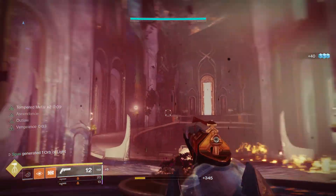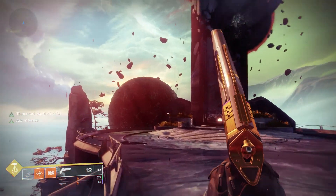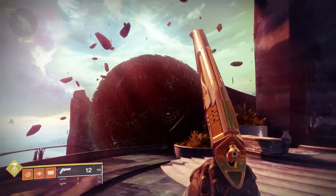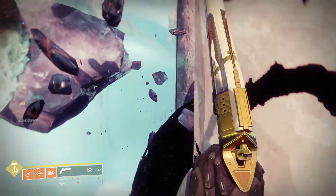So as always, as you guys know, to access the portal for the Ascendant Challenge you must pop a Tincture of Queen's Foil, and that will grant you the location — it'll show the portal for you, and you'll be able to go into the portal and actually do the Ascendant Challenge itself.